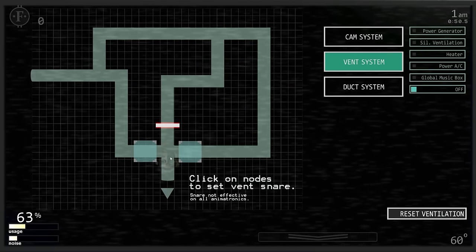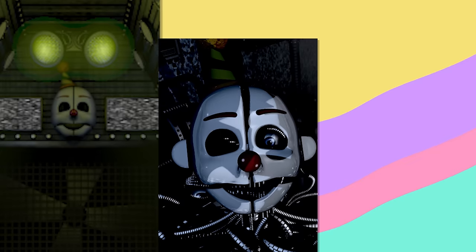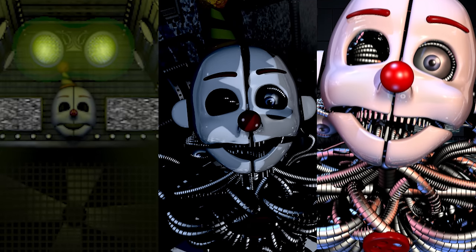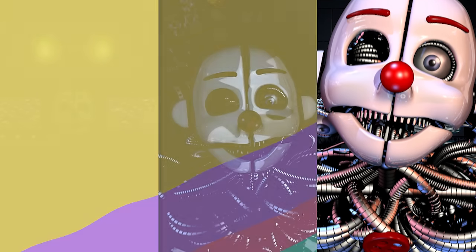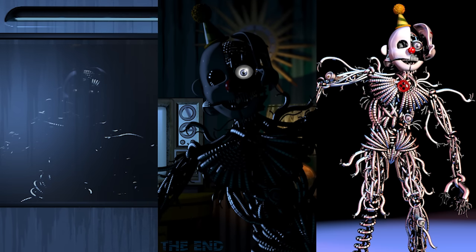Ennard's right eyebrow has consistently been pretty inconsistent on whether it actually wants to be there or not. In Sister Location, he half the time has both eyebrows. His masking the control module appearances in the office and jumpscare all have both eyebrows, but other parts of the game just don't get the memo. In the scooping room, fake ending cutscene, and extras menu, the eyebrow seems to have fallen off somewhere.